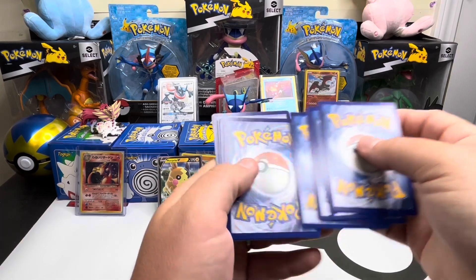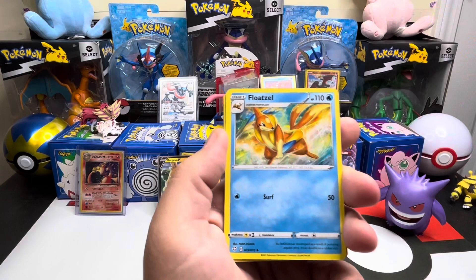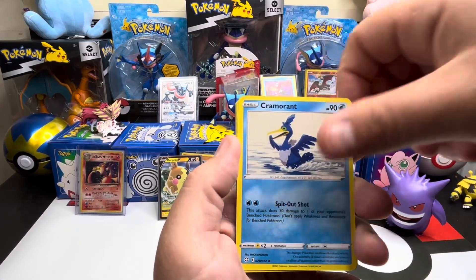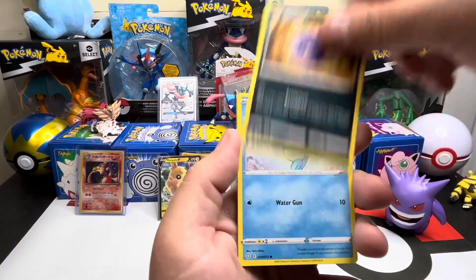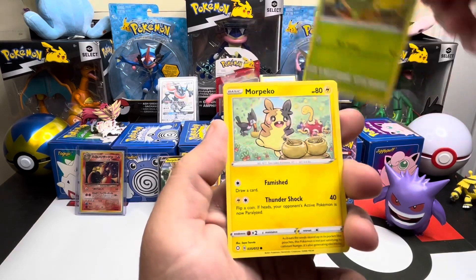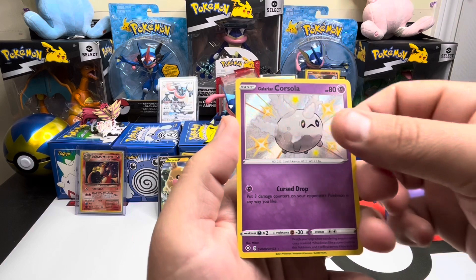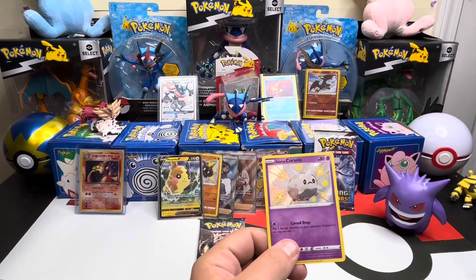Like I was saying, I picked up that Base Set 2 pack - it was gone. I do have another store I'm trying to get to to see if they have anything vintage. I am looking for some Base Set, Fossil, Jungle, and Rocket packs, but it's got to be affordable - I can't be dropping $400-600 on a pack.